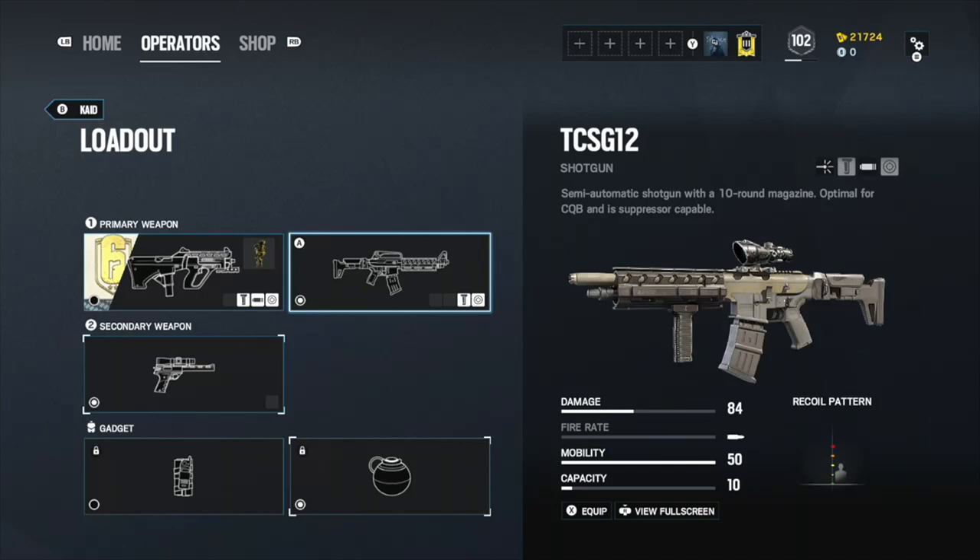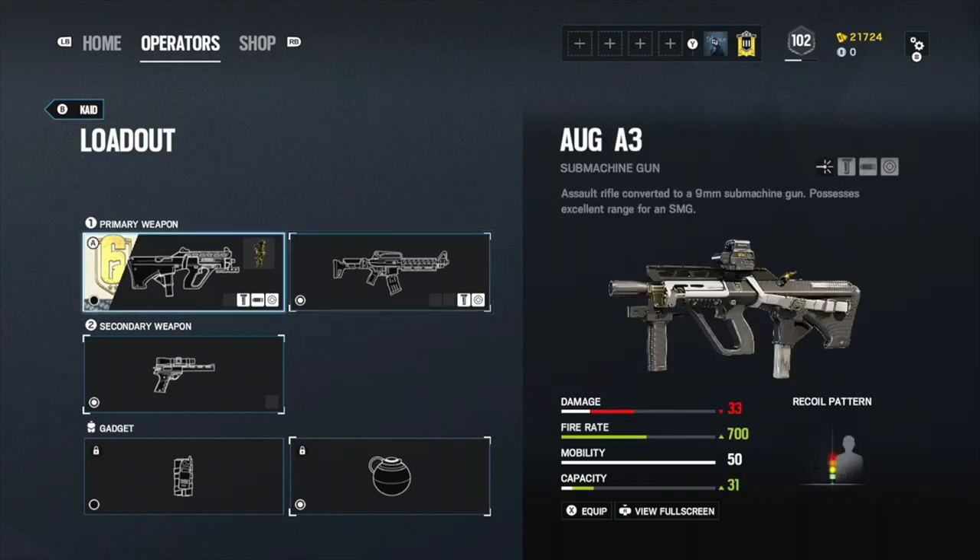For Cade, I recommend the TCS G12 shotgun. It has 84 damage, but it's a slug shotgun so it has range and not just 2 feet. And its capacity is 10, which is actually a lot better than most other shotguns.